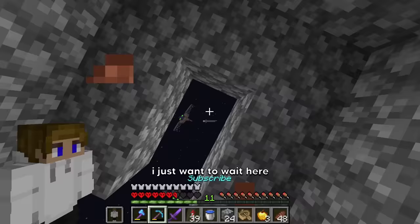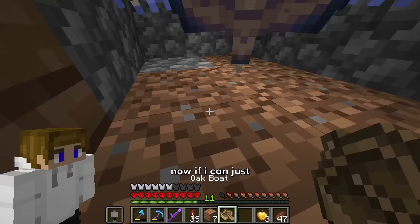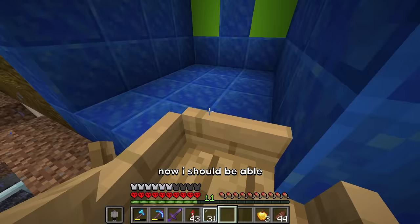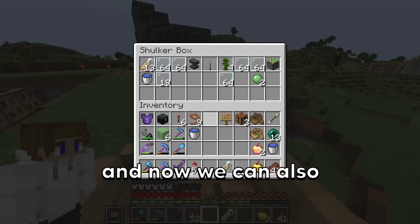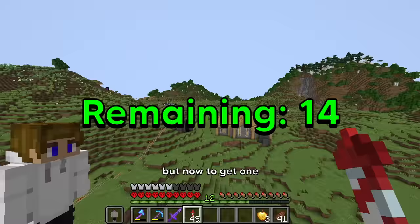Now for the phantom, I just want to wait here. Come on, please stay. If I can just get a boat down — for the phantom's cage, I'm gonna do something special. Now I should be able to just put you in here and break you out. We have the phantom trapped. Now we can also go ahead and get the slime. Crossing the slime off our list.